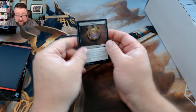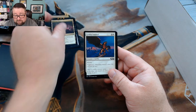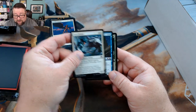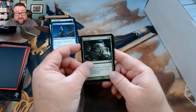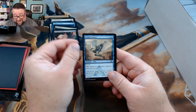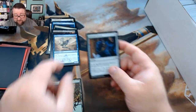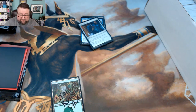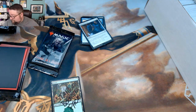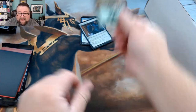Let's see what we got for Eric. We got Cartouche of Ambition, Gateway Plaza, Griffin Sentinel, Fiend Binder, Scholar of Stars, Naturalize from M13, Demon's Grasp, Senate Courier. Oh, speaking of which, you got an extra standard booster pack, and then a Universal Solvent. Let me reach into my box of goodies and grab you another pack of standard.